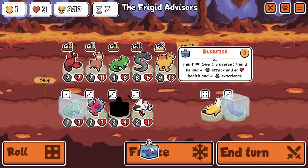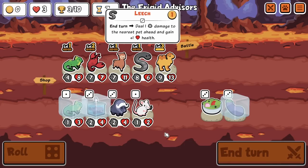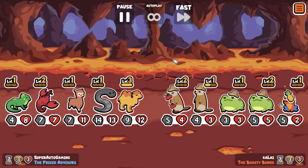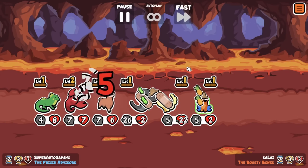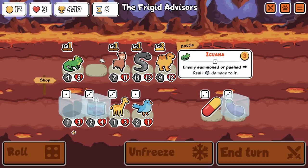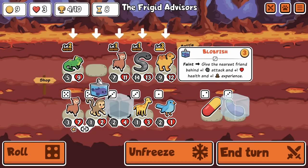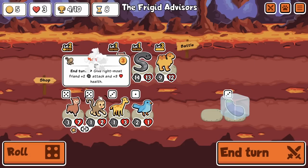We end up getting a leech here. I wanted to maybe frog swap it — there are a lot of times where I feel like I could frog swap a big leech onto an iguana or wolverine, and that seems like a pretty good idea. The only problem is you actually have to get the frog, which I failed to do on probably 75% of all occasions.